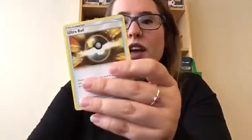Bulbasaur, Ivysaur, Stunfisk, Totodile, and another one - oh, it's the shiny one. Plusle. Rushram, Shiny Rushram. Energy. Feraligatr and Ultra Ball. I didn't do that trick where they do like three to the front or whatever, but yeah, it's fine. I can try doing that I suppose - one, two, three to the front.